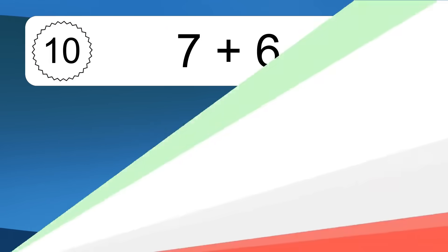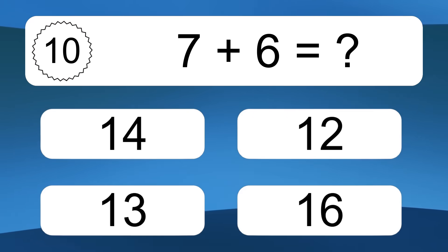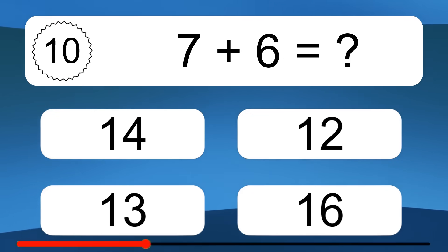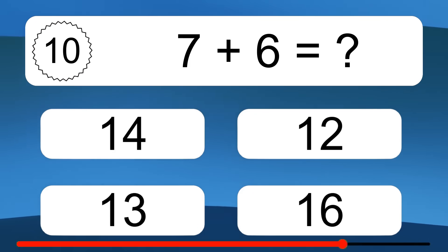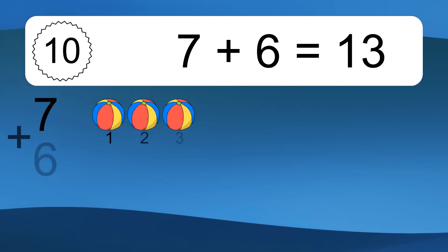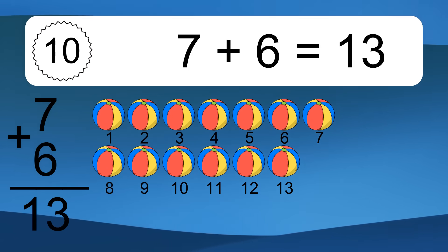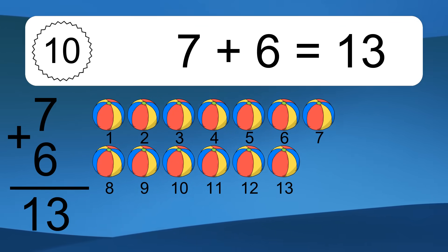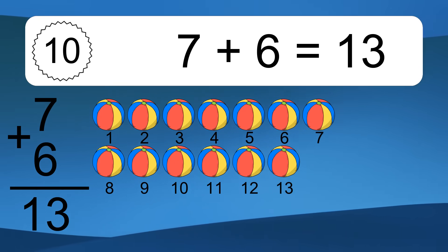7 plus 6 equals what? 7 plus 6 equals 13. Let's count it. 1, 2, 3, 4, 5, 6, 7, 8, 9, 10, 11, 12, 13.